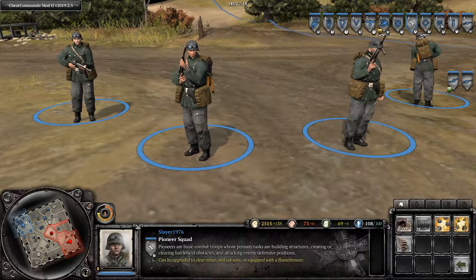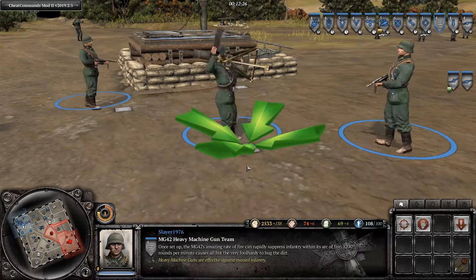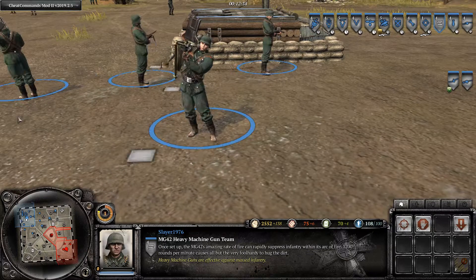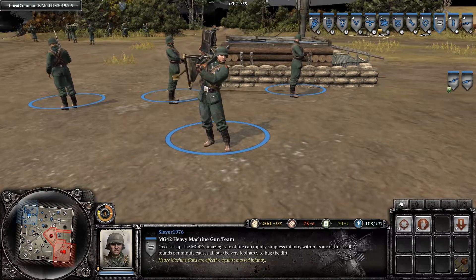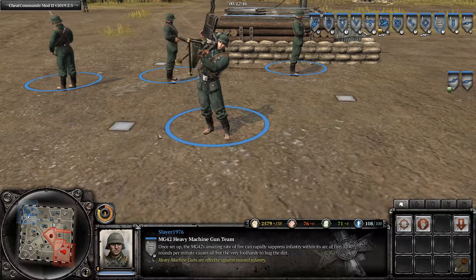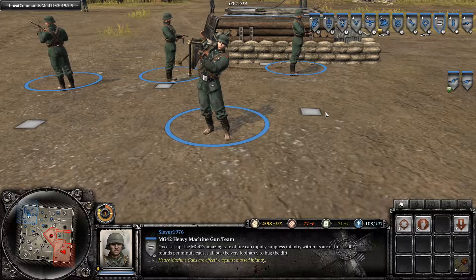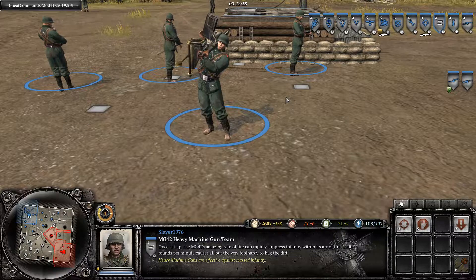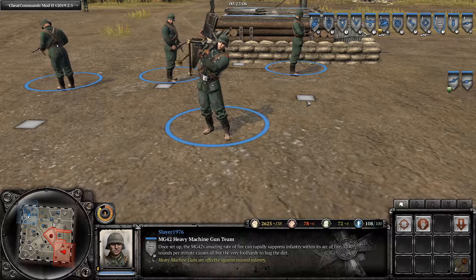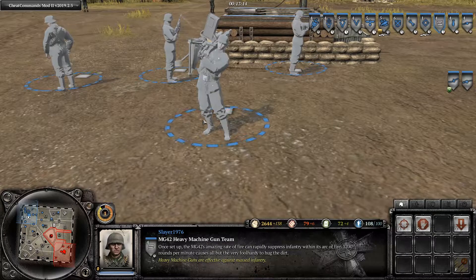That brings us to the second unit you can build in the headquarters building: the MG squad. The MG squad is carrying a heavy MG, as you can see here. What's realistic is that there actually were heavy MGs in the German army like this. What's not so realistic is that there are four guys in this squad — there should be three: one for carrying the machine gun, one for carrying the tripod, and one for carrying the ammunition. As soon as the heavy machine gun would arrive somewhere, they would set it up.